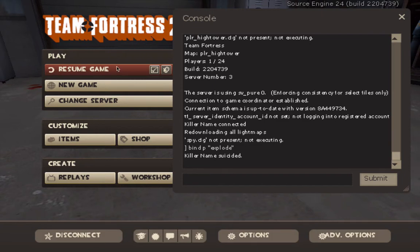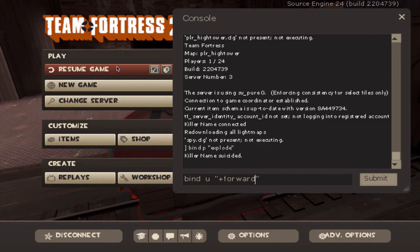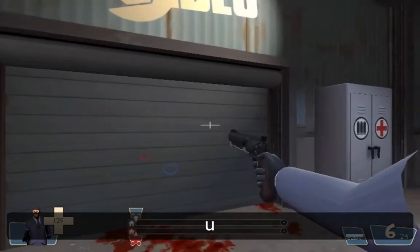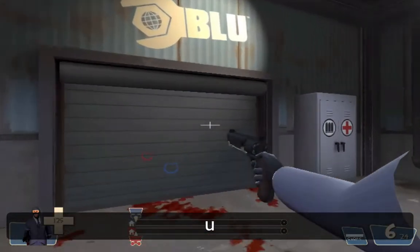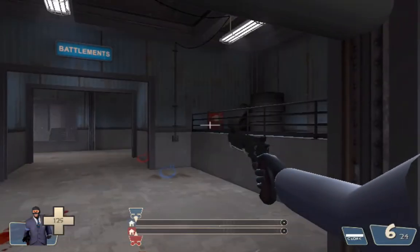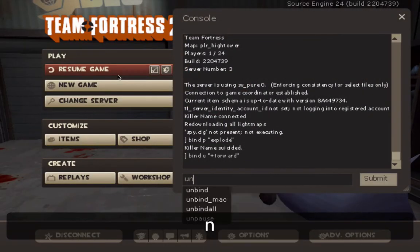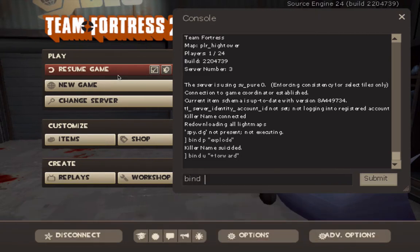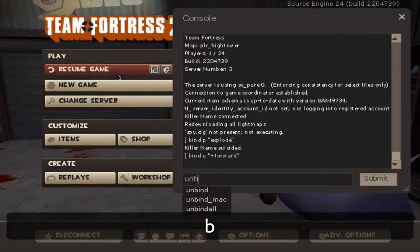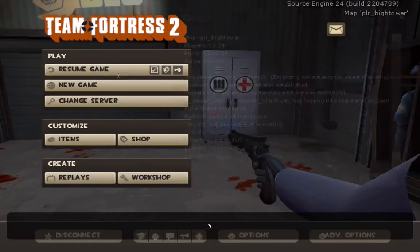Let's try another one. Let's do U this time: bind U "+forward". That makes you go forward when you click U. As you can see, I'm only clicking U right now. Now to take a bind off — to unbind — you do: unbind U. So now when I click U, it's not doing anything.